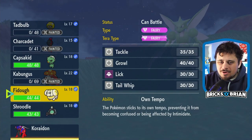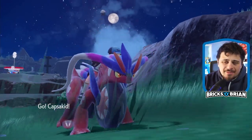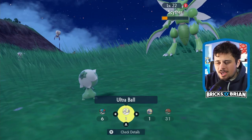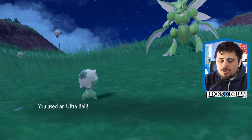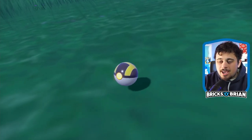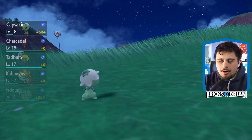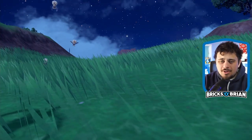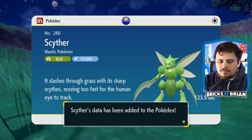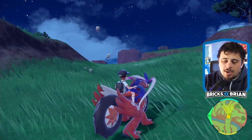Maybe I can try to capture it - maybe if I can get like a Dusk Ball or something, just for the sake of having a grass type. I don't know what all these Pokemon evolve into. I'm half tempted to look at the Pokedex at this point. I have one Ultra Ball here - against a giant Scyther. One, two, three - and caught! No EXP was gained for Kabungas, but I have a Scyther with a Terastallization ability. I'll revive Kabungas and continue on.